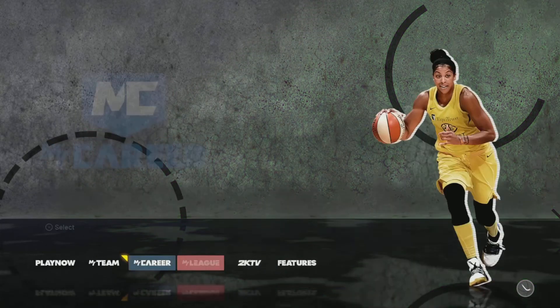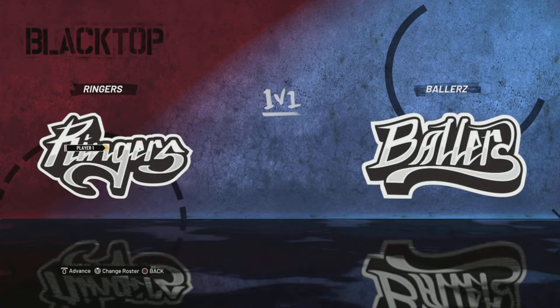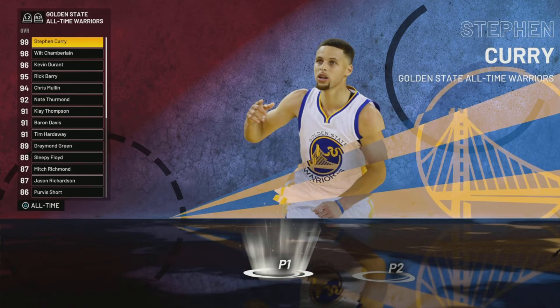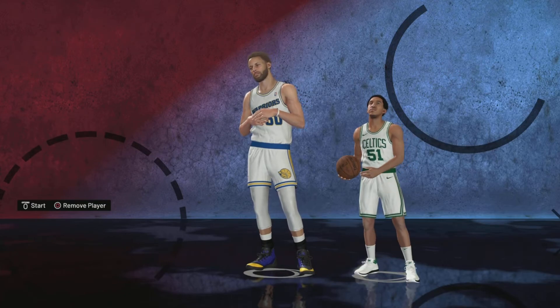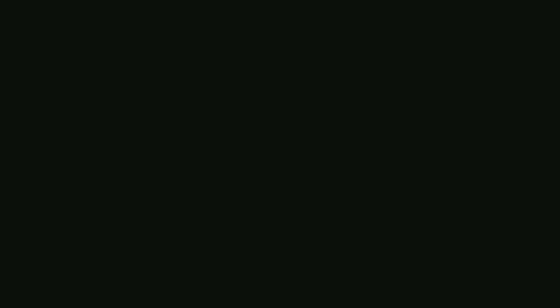Now these are our sliders. Then go to Play Now, go to Blacktop, go to 1v1, Ringers, make the game conditions 5. Then go to your All-Time Warriors and pick Steph Curry, then go to your current day Celtics and pick Waters, then start. You're going to make your three-point shots like 99% of the time because of the sliders, your height, and your three-point shooting overall.